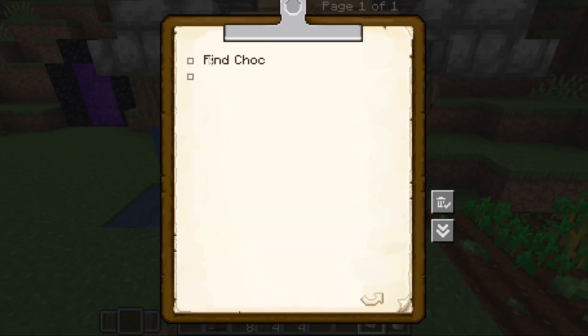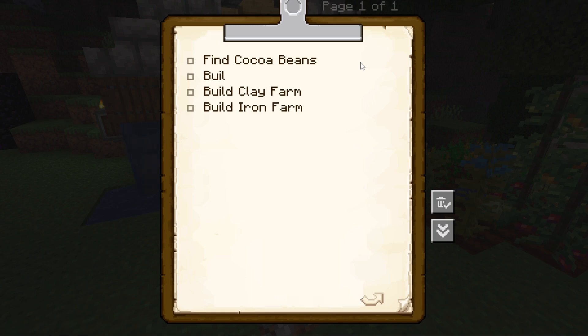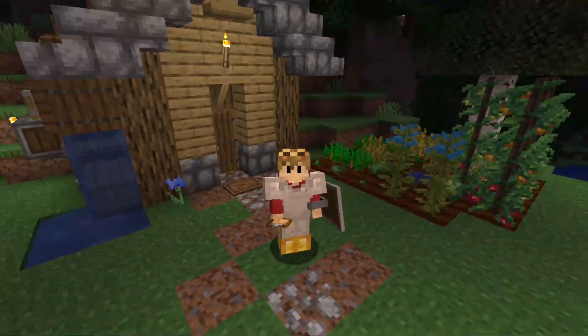For next episode we need some goals. First, we're going to want to find some cocoa beans, because a lot of things are made with chocolate in this mod pack. We're probably going to do the iron farm. Before that though, we're probably going to want to make a brick farm, because you need bricks, clay, and terracotta for a lot of stuff. And before that, we're probably going to want to build a general processing building with fans — washing, smelting, pressing, crushing, and so on. That's some good enough goals.